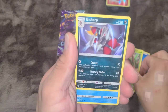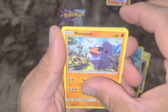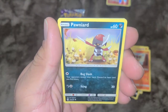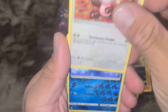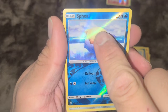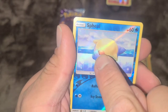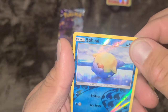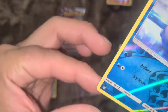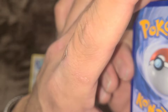Tropius, Bisharp, Clio, Nosepass, Koffing, Litleo, Pawniard, Stufful. Spheal is the reverse, which has a holo bleed on the card — you see that? That's the holo bleed. It's not supposed to be holo on the card. You see that rainbow effect going on? That's a holo bleed — this is an error card.